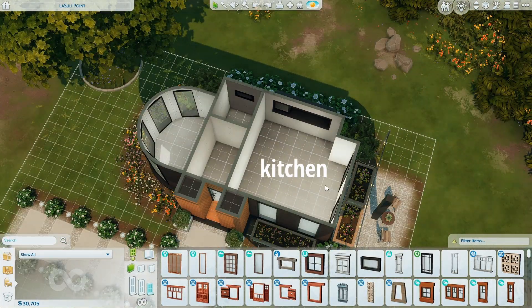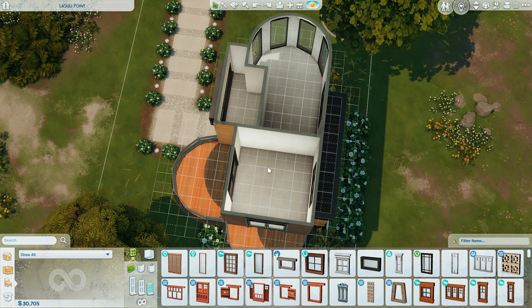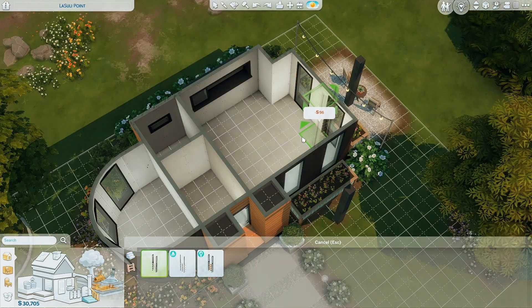We'll have like kitchen, living room, entryway, sunroom, bathroom. Upstairs we'll have bedroom, bedroom, bathroom. Since it has to be for seven sims, I feel like pets could count. We could have a baby and a couple kids sharing a room and then the parents. I'm probably gonna have to do a ladder — I don't even know where yet, but I should put it down so I remember.